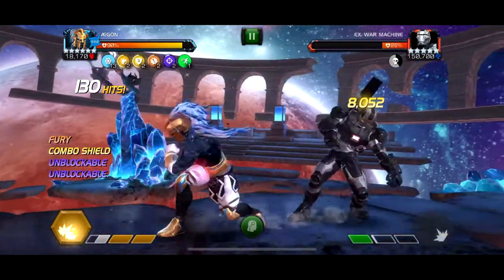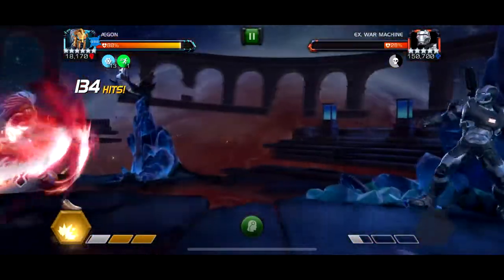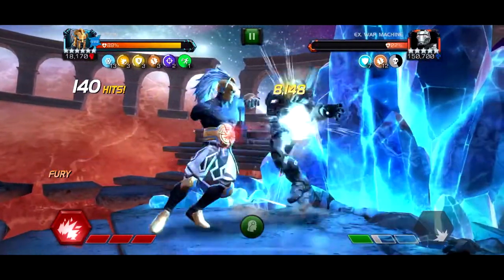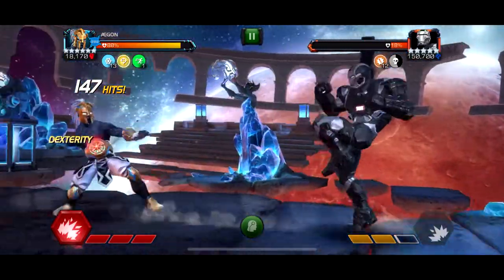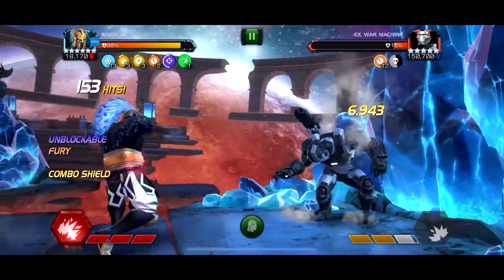Rank 3 Aegon — he's a beast. We're unblockable now, so that's cool. But a little bit too late. If Aegon was a higher sig, we would have had unblockable way, way earlier. So that's a rip. I think right there I forgot I was unblockable, so I just didn't go in.